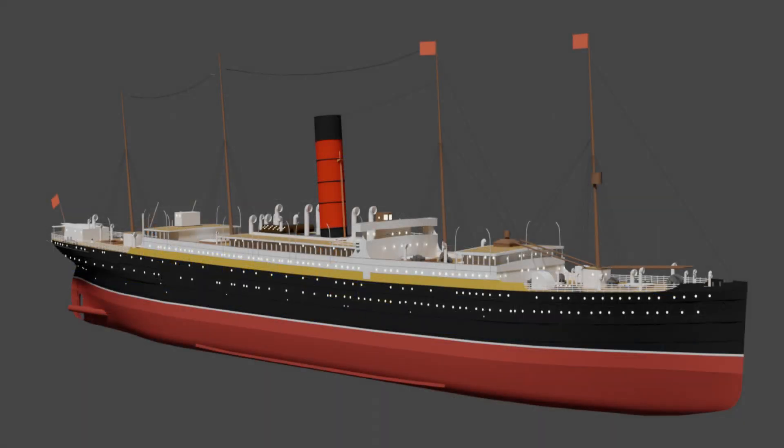The Carpathia is the second largest ship coming to the game in update 45. The Carpathia will of course have a bridge, but there is also more interior planned to be added in the future. That is all the confirmed information about the Carpathia, however I do assume it will most likely have working lifeboats, but I could be wrong about that.